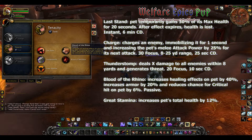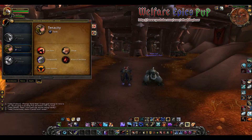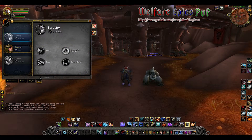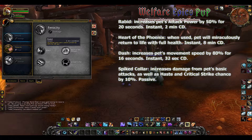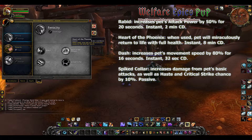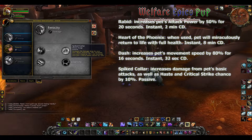Great Stamina increases your pet's total health by 12 percent. For our ferocity talents, which is DPS, we have Rabid, which increases your pet's attack power by 50 percent for 20 seconds. Heart of the Phoenix: when used, your pet will miraculously return to life at full health. Dash increases your pet's movement speed by 80 percent for 16 seconds, and Spiked Collar increases damage from your pet's basic attacks as well as haste and critical strike chance by 10 percent.